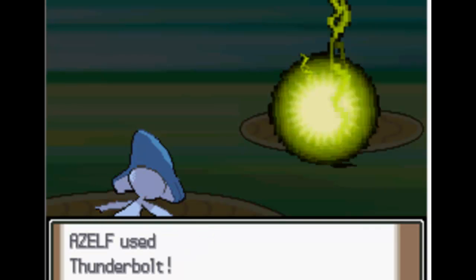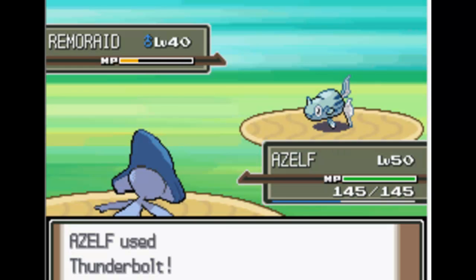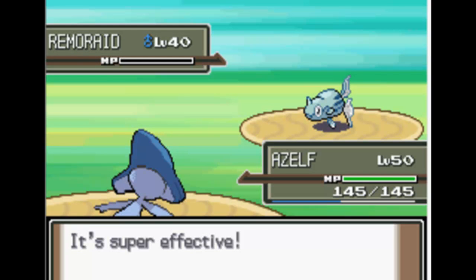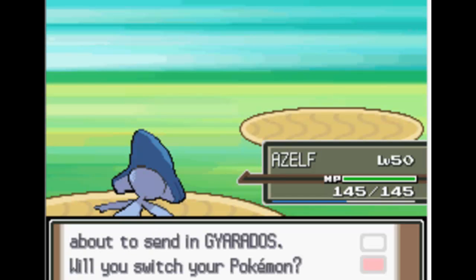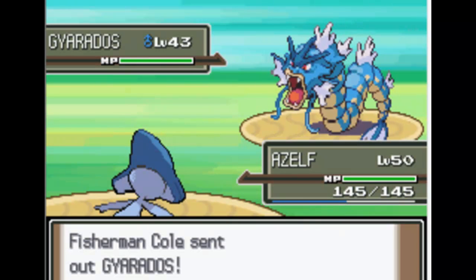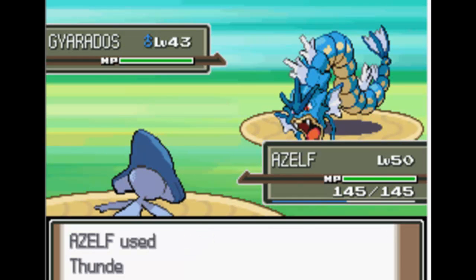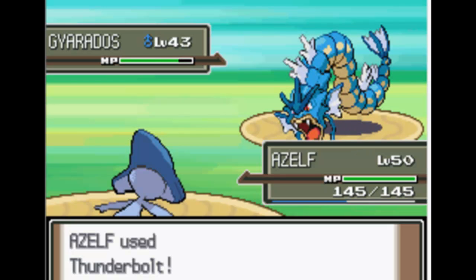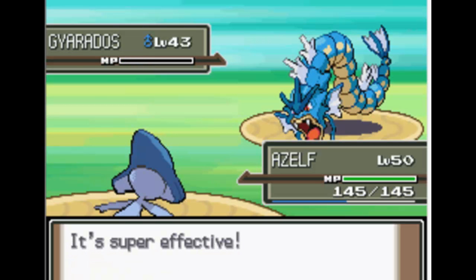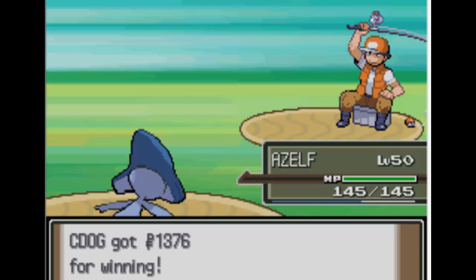I'll probably EV train my Azelf in special attack, my Milotic in special attack and speed, and my Infernape. I'll probably train my Staraptor against the Gyaradoses here. If you want to train in speed, you're going to want to get the Buizel after you've battled the Elite Four and go to Acuity City — to the right there's a guy with two Golbats and a Crobat, which is probably the best thing you can get for speed.